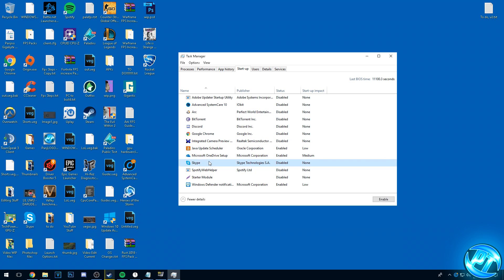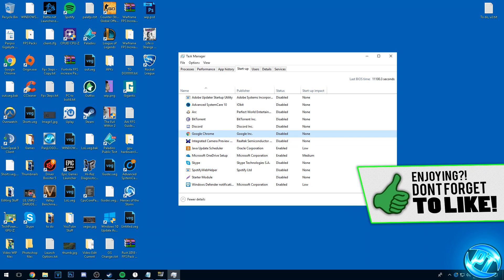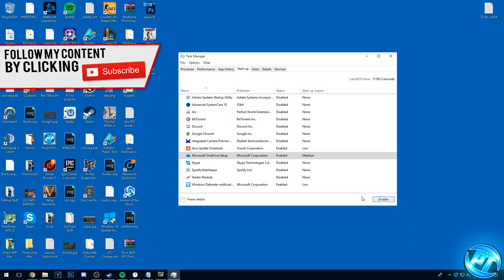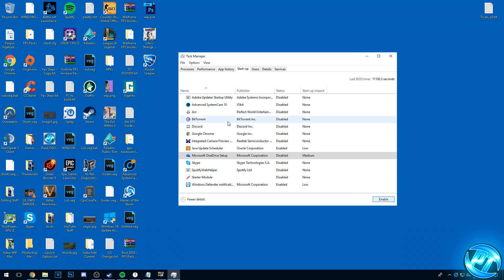What I like to do is disable almost everything from booting automatically. Stuff like Skype or Discord — disabling them doesn't mean you can't use these programs; it just means when you want to use them you simply open them manually. So go ahead and disable Skype, Spotify Web Helper, Google Chrome, Discord, Microsoft OneDrive setup and anything else you don't need booting automatically. If there's anything you're not sure about, leave it enabled just to be on the safe side. Once you've cleaned up the startup items, you can simply exit out.